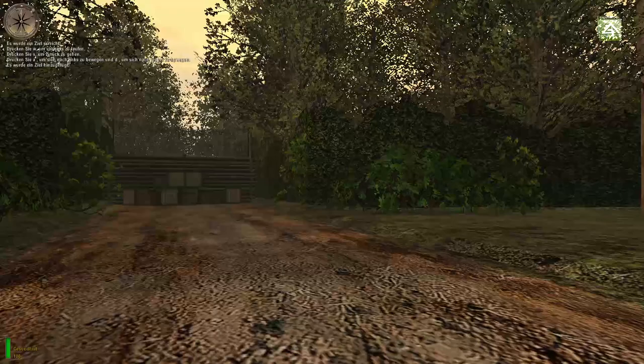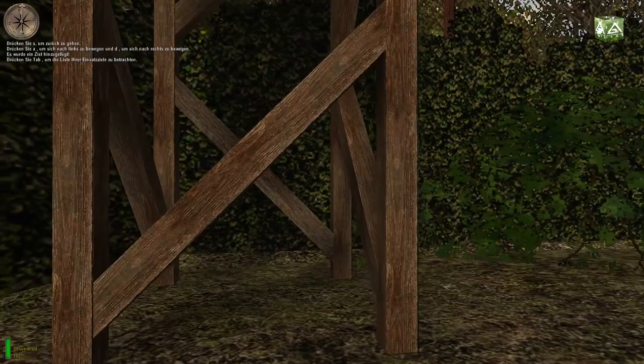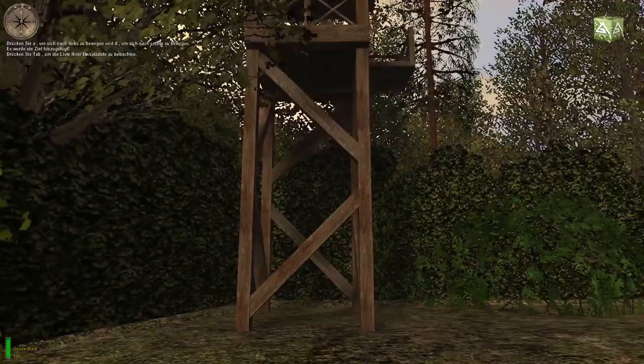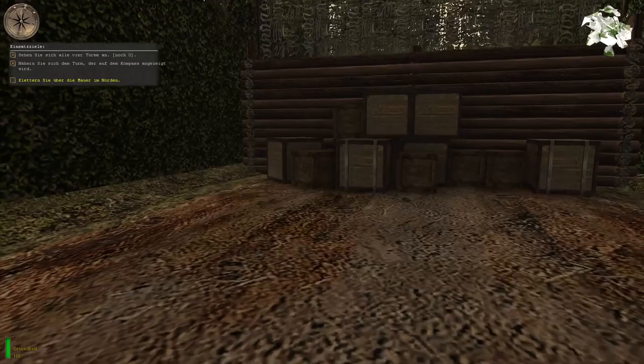Drücken Sie die Zielen-Taste, um Ihre aktuellen Einsatzziele zu finden. Wenn Sie ein Einsatzziel erreicht haben, wird es abgehakt. Ihr aktuelles Einsatzziel ist gelb markiert. Die Kompassnadel zeigt auf einen der Türme. Der Pfeil zeigt auf das aktuelle Einsatzziel. Wenn Sie sich dem Zieloptik nähern, bewegen sich die beiden Kugeln am Kompassgehäuse aufeinander zu. Nähern Sie sich nun dem Turm.